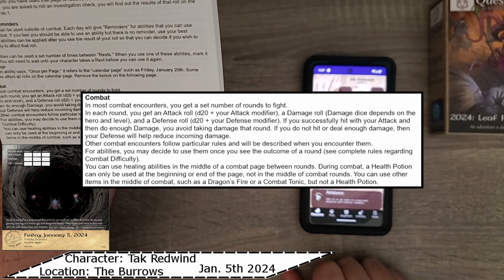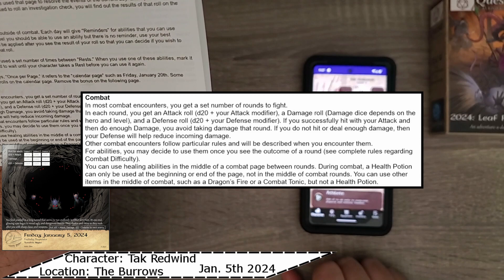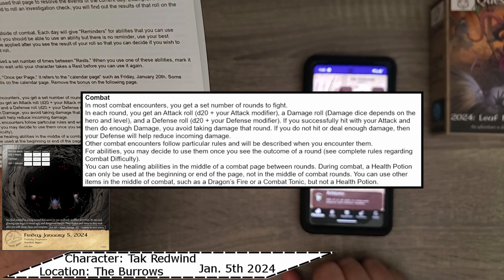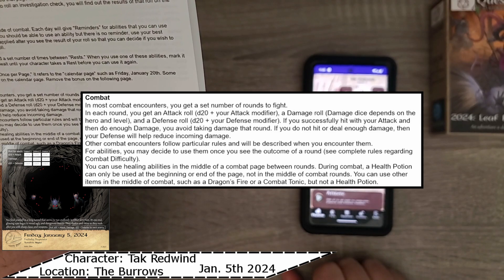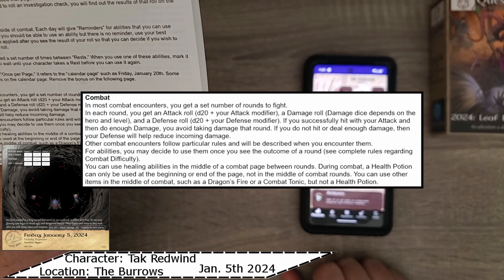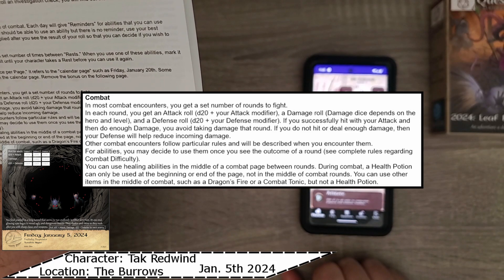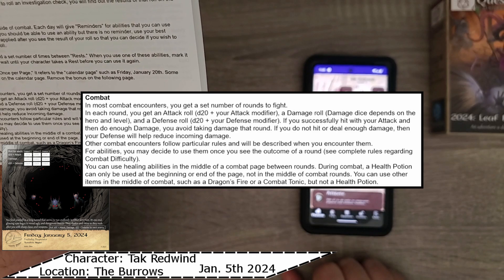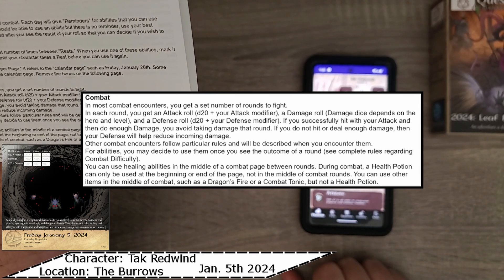For abilities, you may decide to use them once you see the outcome of a round. You can use healing abilities in the middle of a combat page between rounds. During combat, a health potion can only be used at the beginning or end of a page, not in the middle of combat rounds. You can use other items in the middle of combat, such as Dragon's Fire or a combat tactic, but not a medkit.